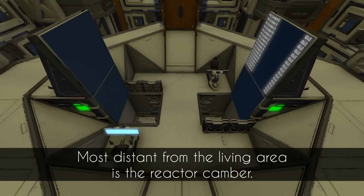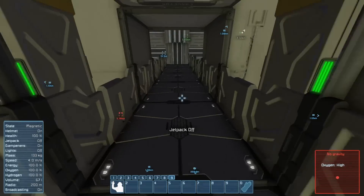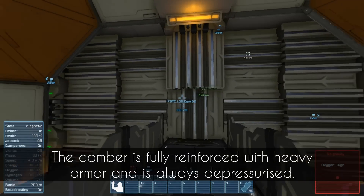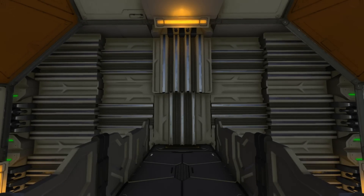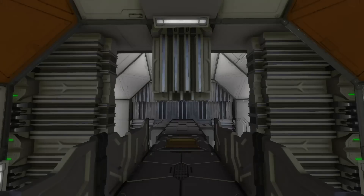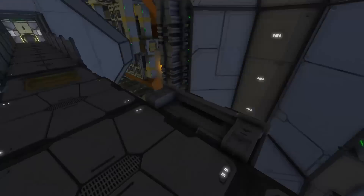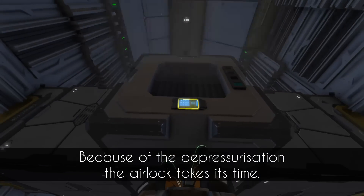Most distant from the living area is the reactor chamber. The chamber is fully reinforced with heavy armor and is always depressurized. Because of the depressurization, the airlock takes its time.